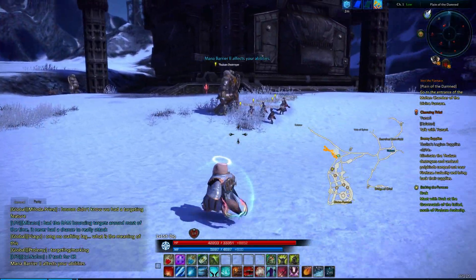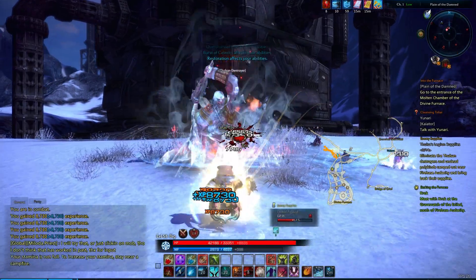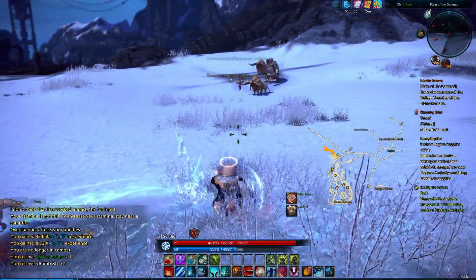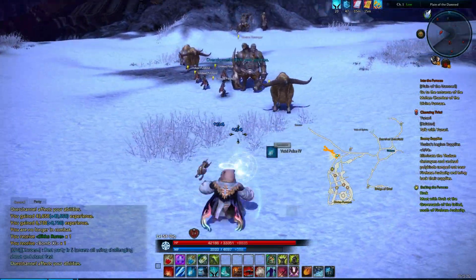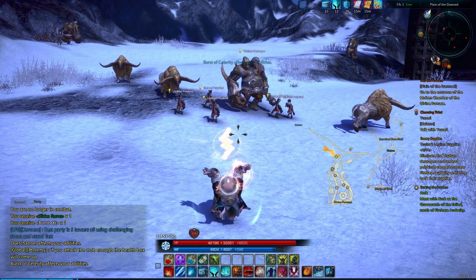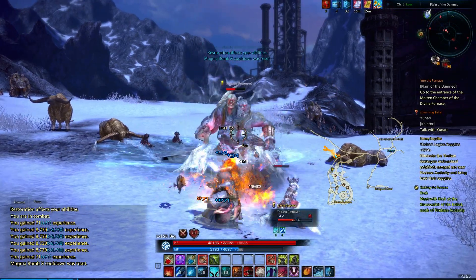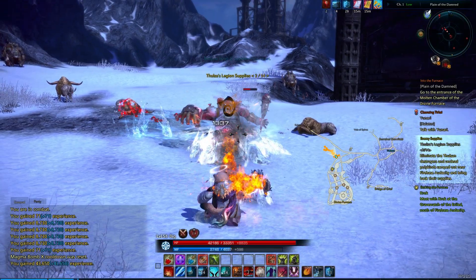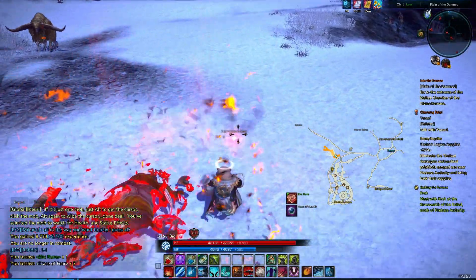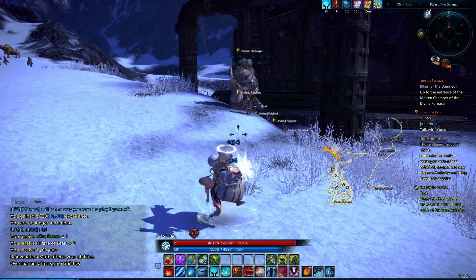Alright, so it looks like these Thulsen Destroyers are another group of guys that have little ones with them. They shouldn't be too bad. Wow, I don't know if that's the keen charm helping us, or if these guys just aren't very strong, but that guy just got annihilated. I wanna get our speed up. Unfortunately, we might end up taking out some cows in the process. Killing them more quickly definitely helps us to keep our mana up, because we have to expend fewer spells to achieve the same goal. So that's pretty exciting.